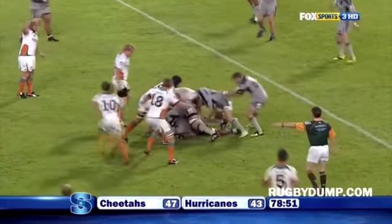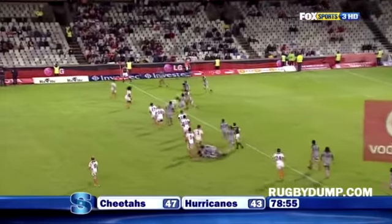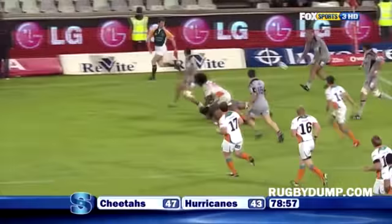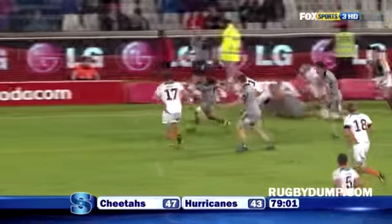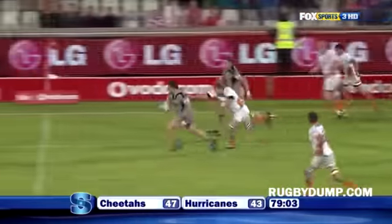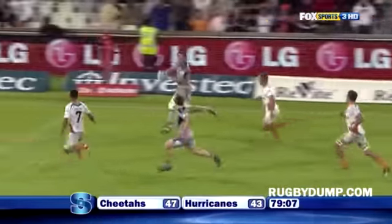Smit with a vital tackle. Just over a minute to play. Barrett, Vito — freed his arm in the tackle. The Hurricanes managing to keep it at all. Dane Coles involved, and it's on here for the Hurricanes.